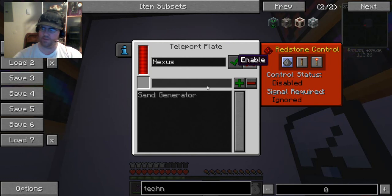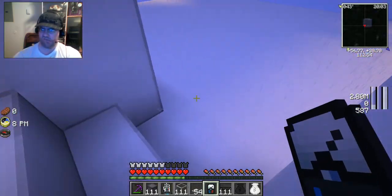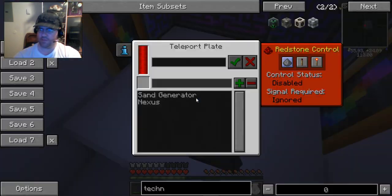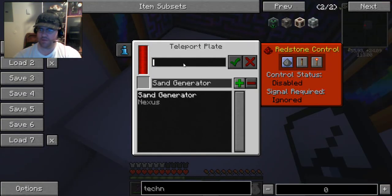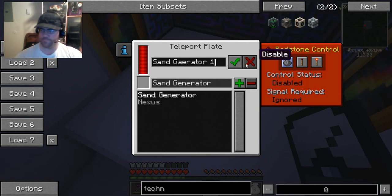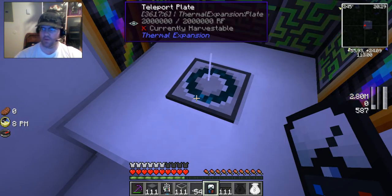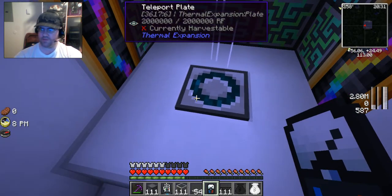A return point. Now as you can see, the sand generator is already in place, but we want this one to stay the way it is. Let's go over here and set this up as sand generator. This is Sand Generator One. Now the key to making this work is setting its destination. This is the place where it is, and this is the place where we want to go.